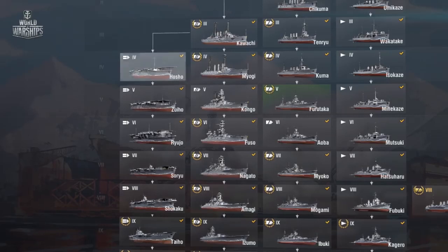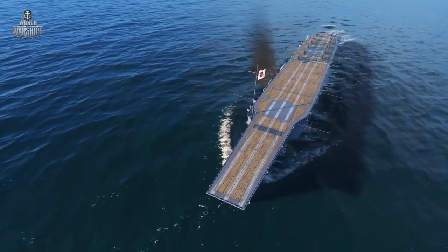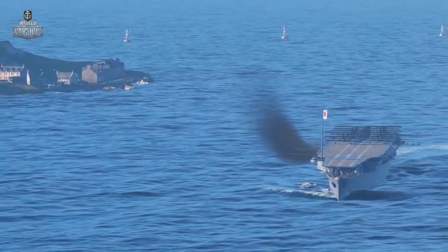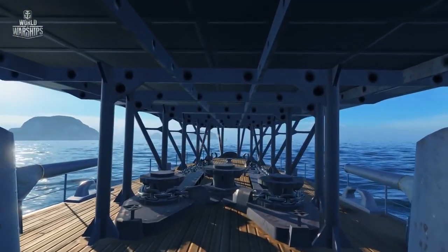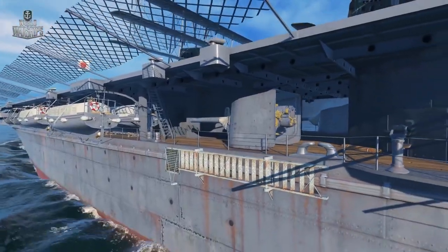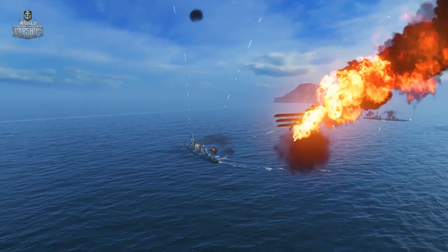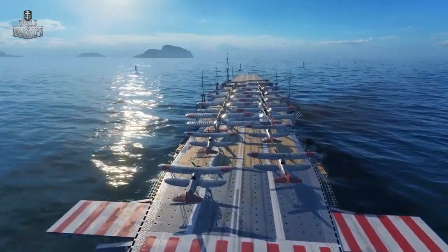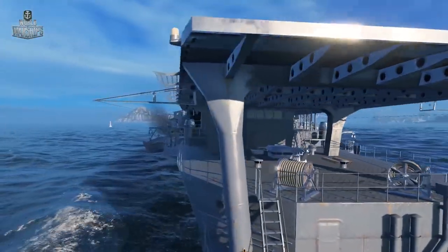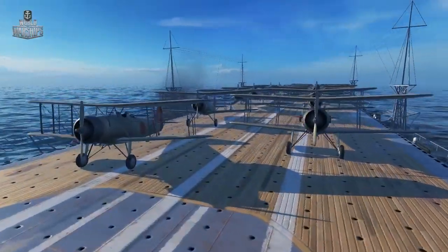The Japanese aircraft carrier branch begins with Housho, literally 'Phoenix in flight.' Unlike her American counterpart, Housho was purpose-built as an aircraft carrier, which puts her ahead of Langley in most characteristics. However, her small hangar capacity does not forgive mistakes, and you will feel the loss every time one of your planes goes down. The next aircraft carrier, Zuiho, 'Lucky Phoenix,' was converted from a submarine tender. Larger and faster than her predecessor, Zuiho can carry more planes and offers more tactical capabilities.